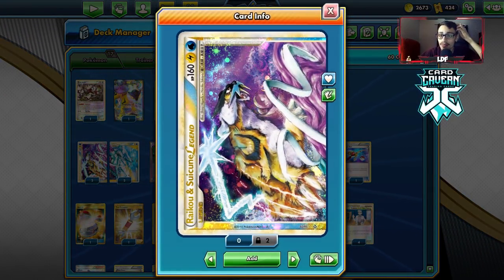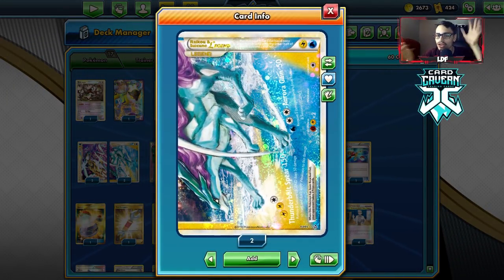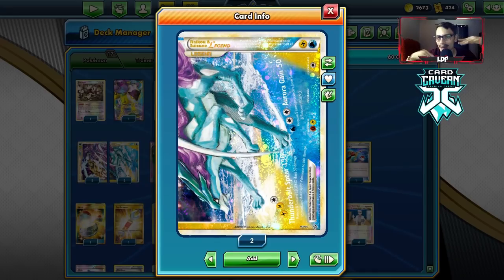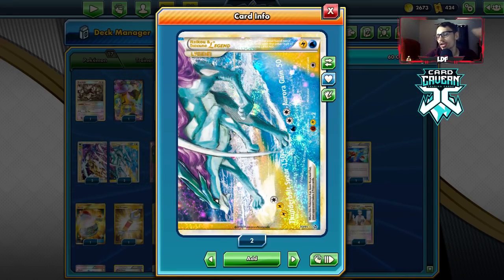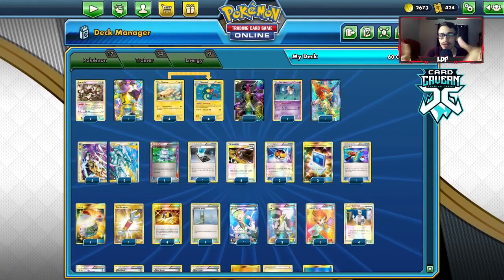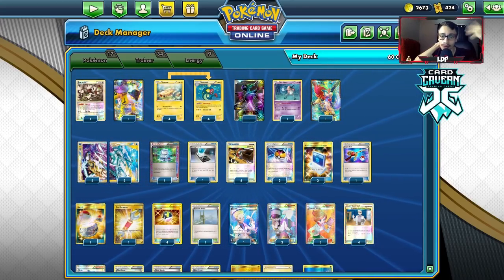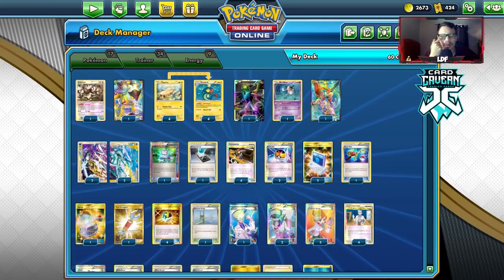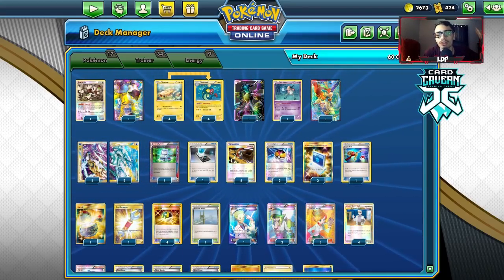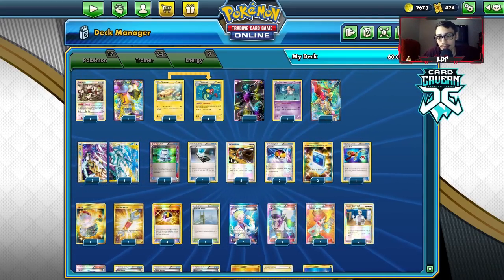That'll be it for the video on the Raikou Suicune deck — it's a really fun deck to play. Its main downfall is that it damages itself, but it's definitely one of the more playable, better Legends. I hope you guys enjoyed today's PDCGO Legacy video. Leave a like if you're excited to see more Legacy content. Subscribe — we're on the road to 10k subscribers. Check out the sponsor Card Craven TCG and use code LDF at checkout. Follow me on Twitter. Have a good day, bye!